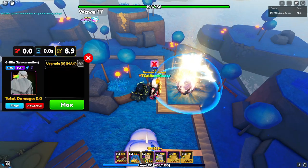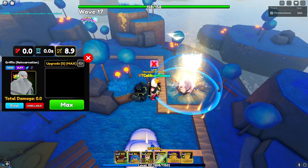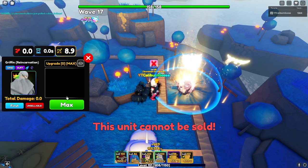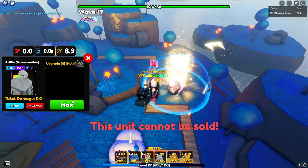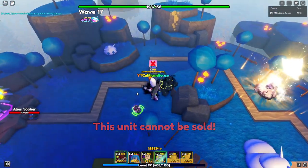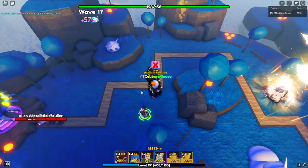I just realized that I actually have 'unique' on my Griffin and I cannot sell him, so I will come back for the Wenda. But for now, for Orwin — you'll just place four Orwins down in range of whatever you want to buff.